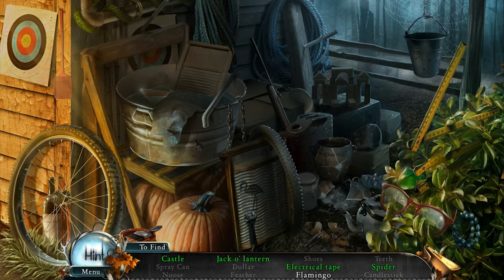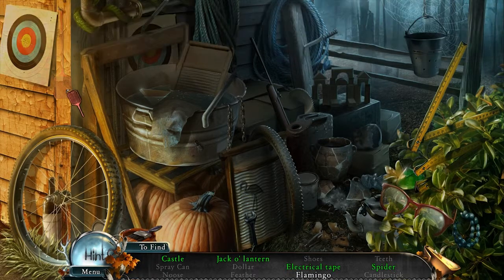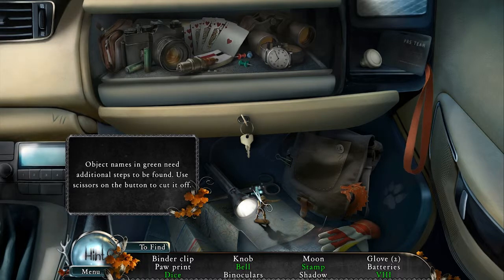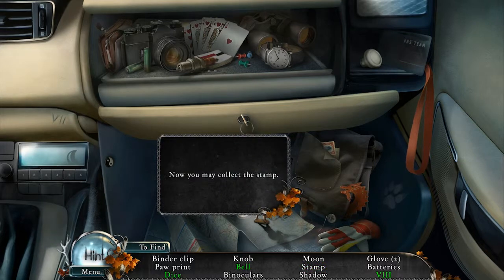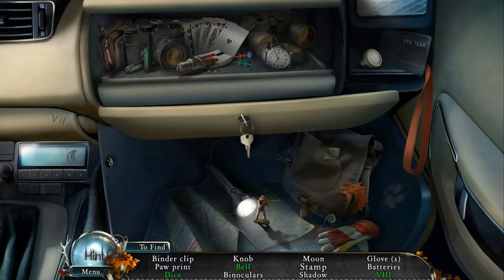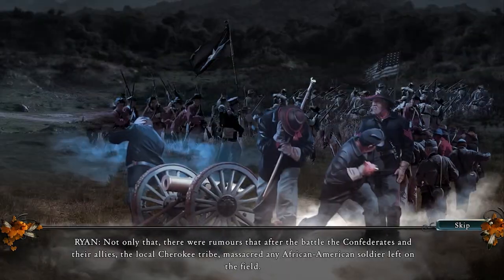The objects are multi-tiered, meaning you sometimes have to move certain objects in order to gain access to the objects behind them. In another example, you have to use a pair of scissors to cut away a button in order to reveal a stamp. Why you would need a stamp during a paranormal investigation, I have no idea — answers on a postcard.